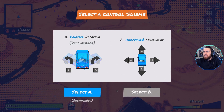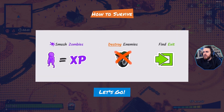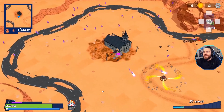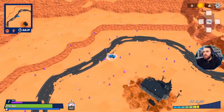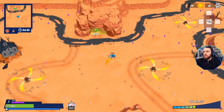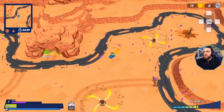We've got some controls: directional movement, relative rotation. The objective seems to be smash zombies, destroy enemies, find exit. I think the directional control might have been more up my alley. I drive quite badly — are we just trying to get a score here, or are we trying to leave?